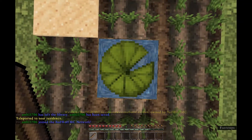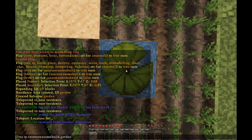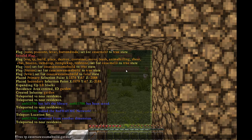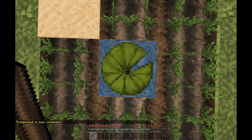You can set the teleport point here the same way we did the original residence with /res tp set. To test it, I'll teleport to our original residence, then use the teleport command for the subzone, and it puts us exactly where we just set it. Very useful.